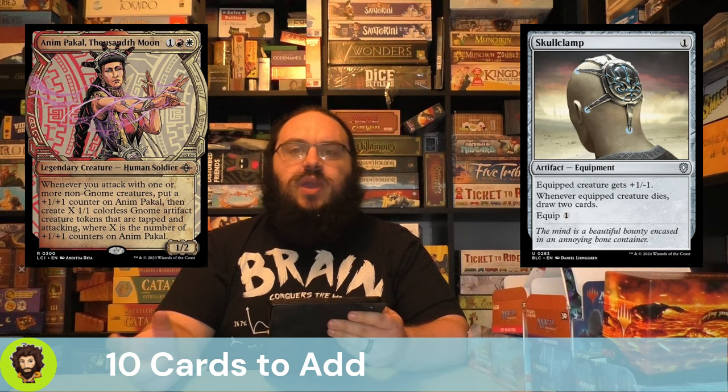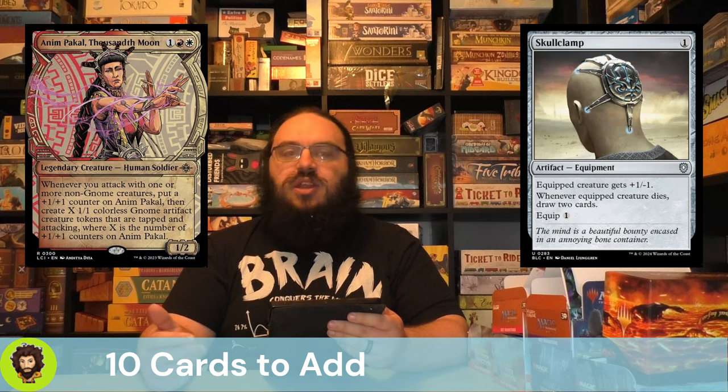The last card added to the deck is Skullclamp. Skullclamp is super strong here — we have a ton of 1/1s, we have that Morbid trigger from our enchantment so we don't mind letting one die since we'll replace it anyway, and it gives us card draw to keep our hand full and give us tons of options.